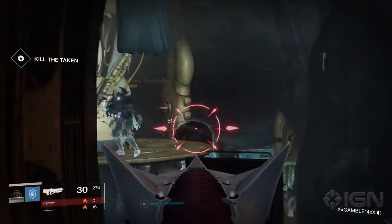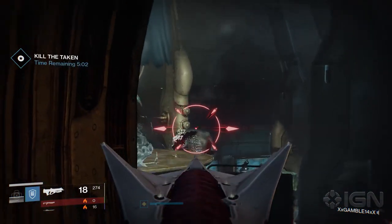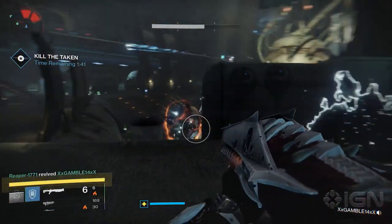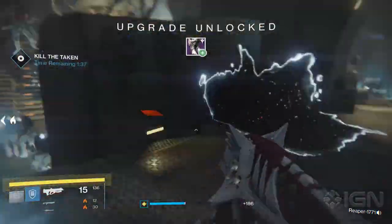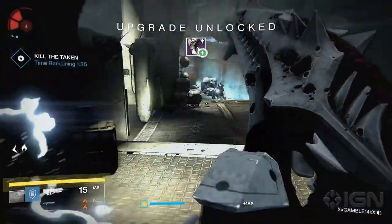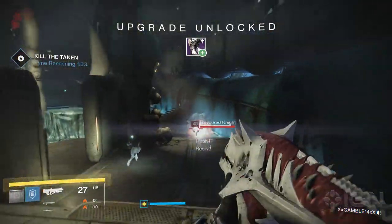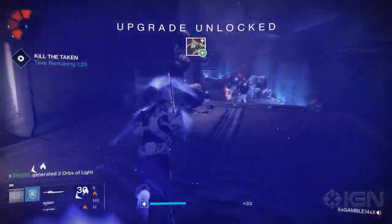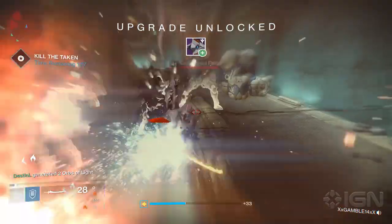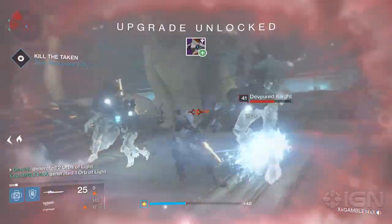The other two teammates should be dropping any Blights that pop up to reduce the amount of enemies being spawned. Once it was down to a sliver of health, we had one player work on finishing him off while the other two worked on destroying any and all Blights and remaining enemies. Once the third player finished off the boss, he called it out and all players worked on clearing the room.